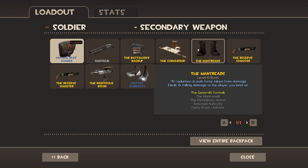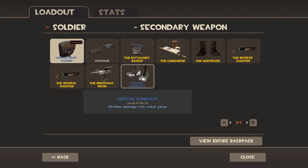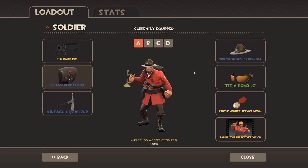The Mantreads are basically for landing on people — you also don't take as much push force. It's more of a gimmicky weapon to try and fall on someone, kind of like goombastomping them. It's fun, but it's another gimmicky thing for rocket jumping. Why would I ever use that? I don't know.